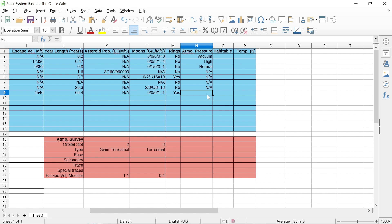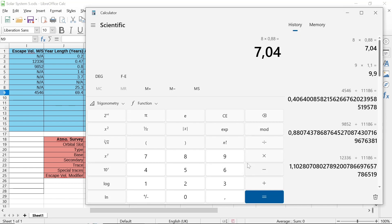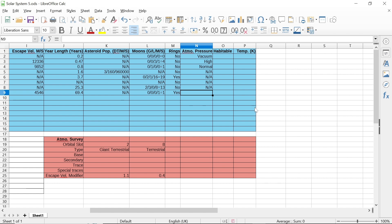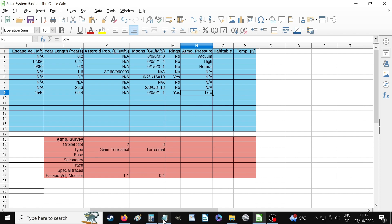The last one we do care about is the terrestrial. Its escape velocity modifier is 0.4, which is really going to alter the dice roll. We rolled a six — six times 0.4 gives me 2.4, giving me a two, meaning it's a vacuum. I don't want that to be a vacuum, so I'm just going to say it has a low pressure, so that we can do its atmospheric survey. If it's a vacuum, it has no atmosphere and you can't do an atmospheric survey. So we'll be able to do atmospheric surveys on our giant terrestrial, which has high pressure, and the far terrestrial, which has low pressure. That's all our atmospheric pressures done.